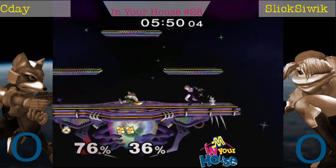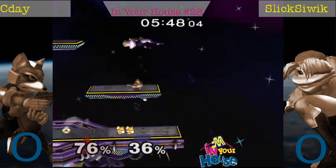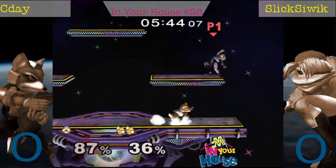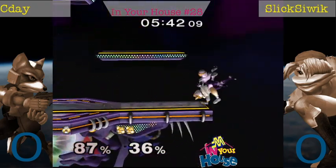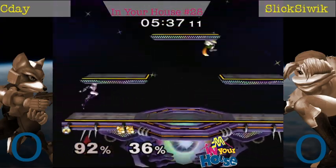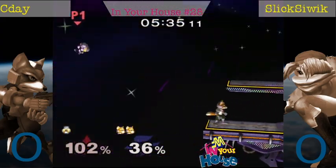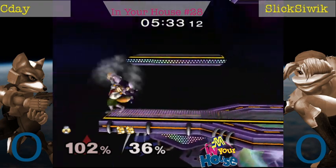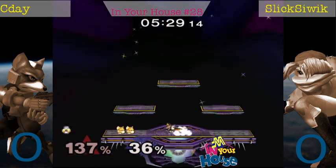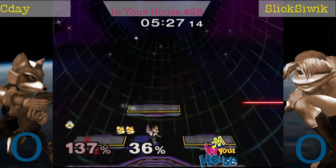I've seen so many people get hit by Slick doing that — just air dodging the ledge and then down smashing. I think when you see that happen, you can't just do a normal get up from ledge. You gotta aerial so you can hit Sheik before the down smash comes out. Weak spot of up smash doesn't kill, but then a shine wave dash will finish Slick off.